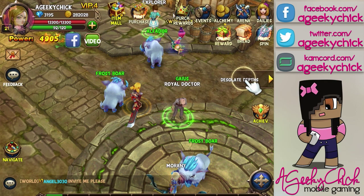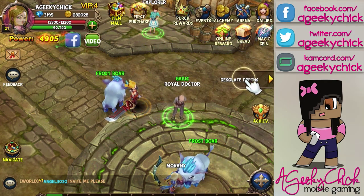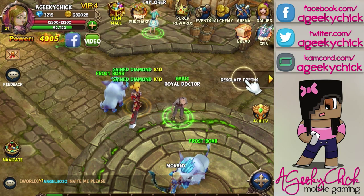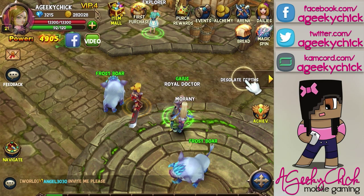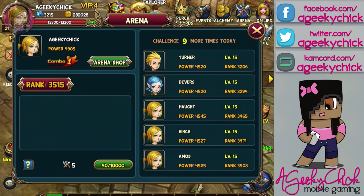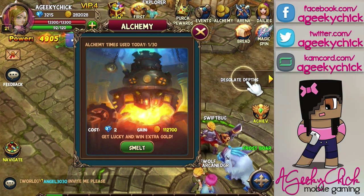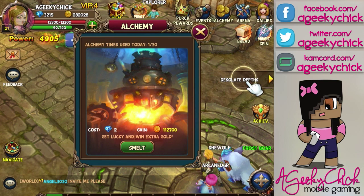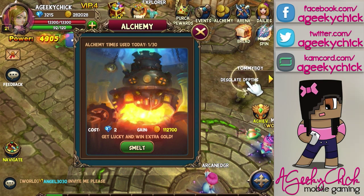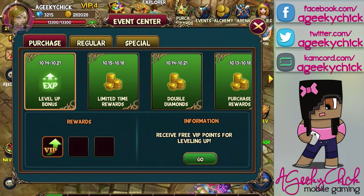So let me just go over this main screen with you guys real quick. Some of these things don't get unlocked immediately, but they have online rewards and you get these pretty much every few minutes that you spend in the game. There's Arena — that's where your PvP battles are going to be. I've done one today and that was just part of like the introductory tutorial mode. Then there is Alchemy, and it seems like a way to exchange your diamonds or gems for gold. It looks like you get maybe one free a day.